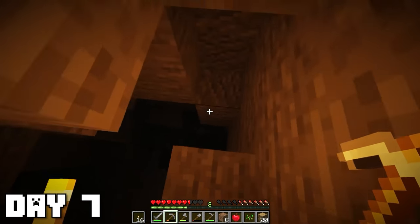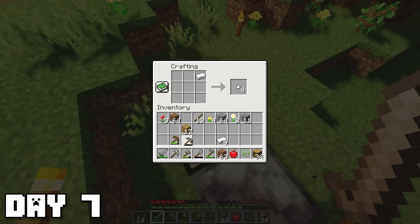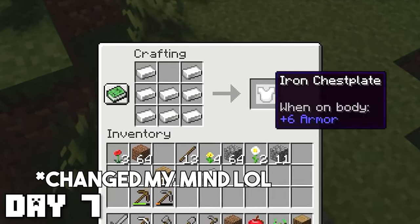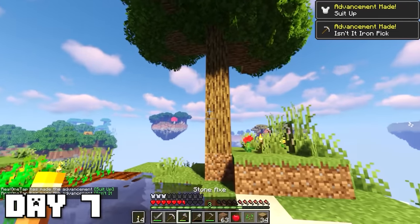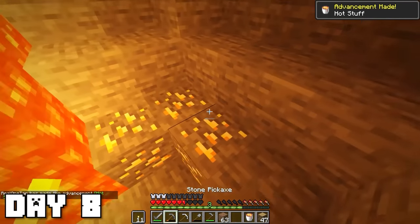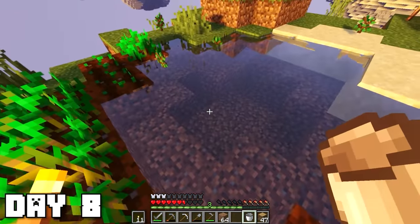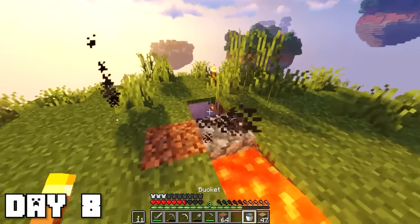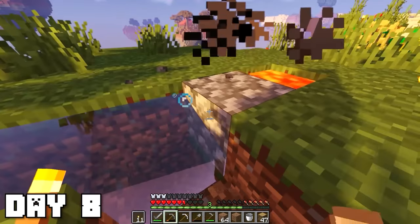I was also able to get an iron pickaxe and some leggings for basic protection. A huge tree grew over here too — I already know it's gonna be a pain to cut down. On day eight I got an iron bucket and filled it up with the lava, and created a cobble generator — an essential in all skyblock maps.